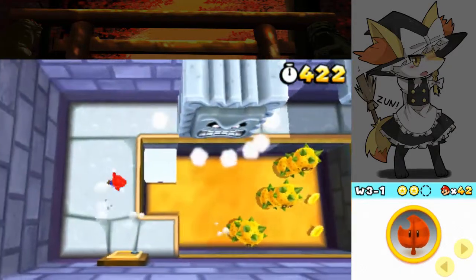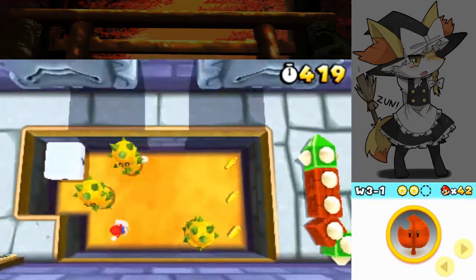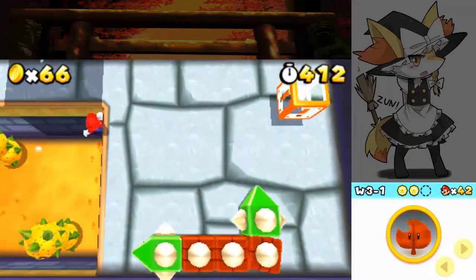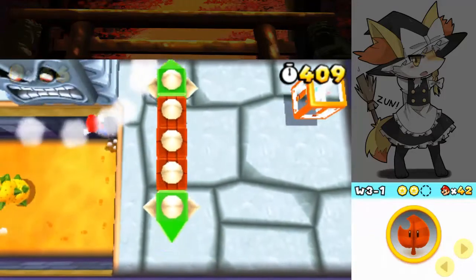So let's enter this top-down perspective section here real quick. We'll grab ourselves the coins and stuff — there's not really too much else to do within here.